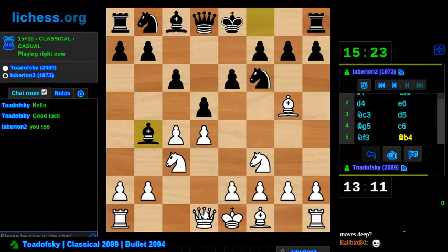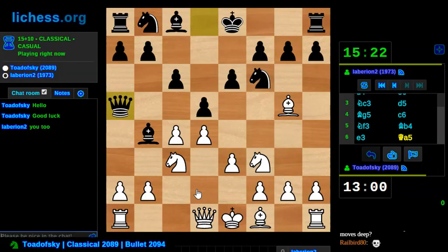We're not exactly in a Nimzo-Indian defense — not exactly. If we were there, I would feel a lot more comfortable with this position. I think this is how you play a Queen's Gambit Declined. I'm probably wrong. Bishop d2 is probably also okay. I was thinking rook c1 here, but it does seem to hang the A pawn.